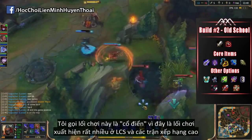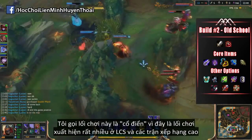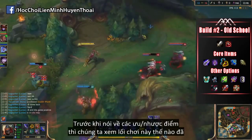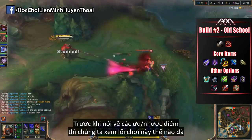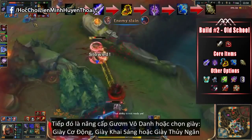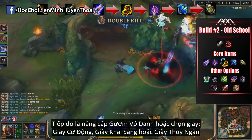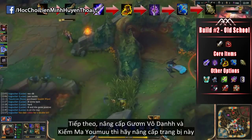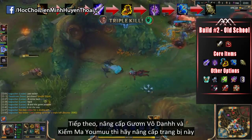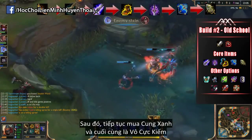The second build I call the Old School Zed, because this is simply the build you'll see most Zeds do, especially in LCS and high-level play. For the build path, you want to get the Cutlass first, get the Brutalizer going, then either finish your Blade of the Ruin King or get your choice of boots — Lucidity, Mobility, or Merc Treads. Make sure your Youmuu's and Blade of the Ruin King are finished, then work towards Last Whisper and top it off with Infinity Edge.